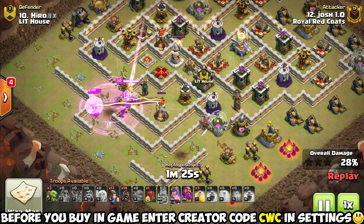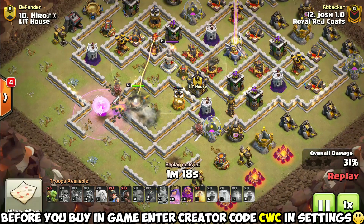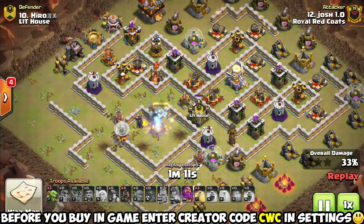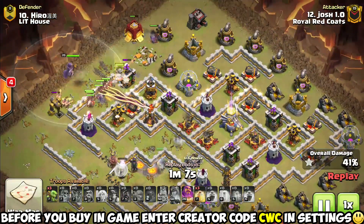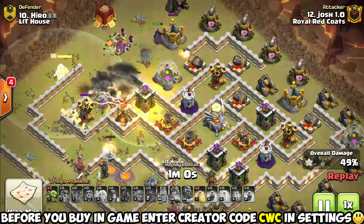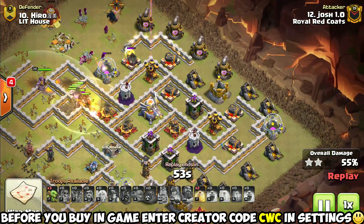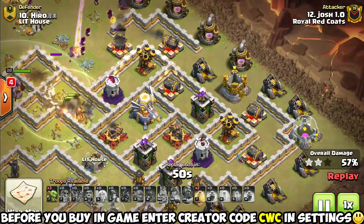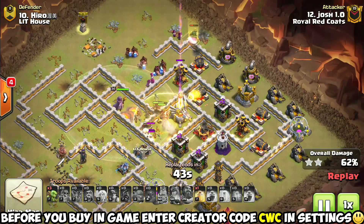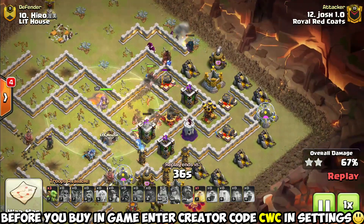The beautiful thing about this attack strategy is combining the power of Miners with the power of Hog Riders and the Siege Barracks — it just pairs perfectly with the Siege Barracks. As long as you can Queen Charge for some value, the Miners and the Pigs can take care of the rest. The Miners can kill enemy heroes if you're not able to on the Queen Charge, so you don't have to worry about killing the Queen first. You just want to make sure you get the Clan Castle killed, get some good value — Multi-Target Infernos, Eagle Artillery — all great value for that Queen Charge. The miners and pigs can clean up whatever you happen to miss.